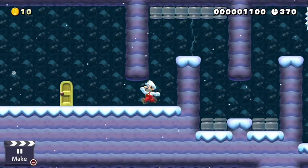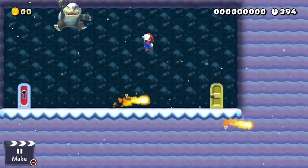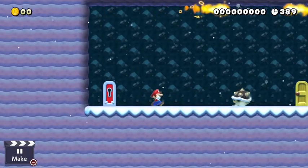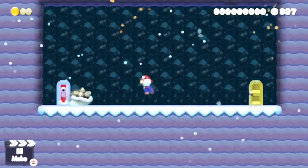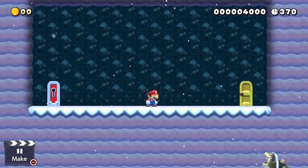The third problem was that some of the players felt that the original end to the level did not feel like a traditional ending for a Mario level. So to fix this, I changed the ending to a more familiar setup. Instead of Mario coming down to the flagpole from levels above it like I originally had, I had Mario come down from the more traditional left-hand side and jump on enemies to scale the flagpole.